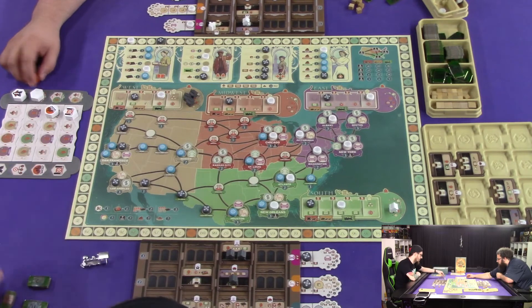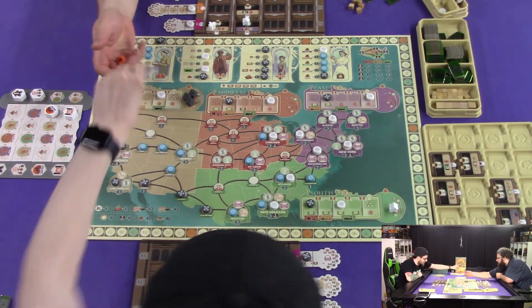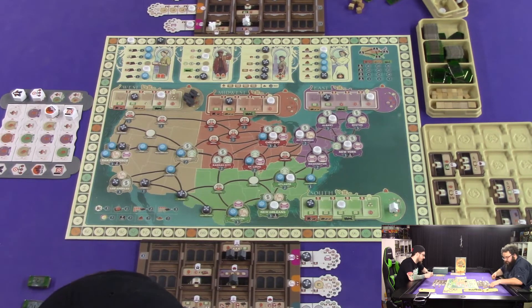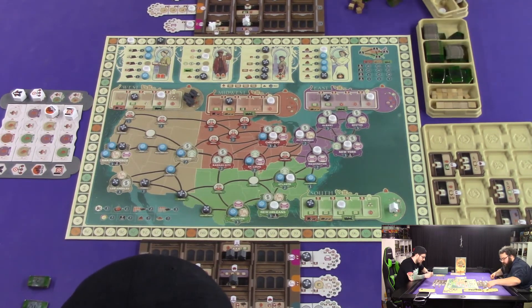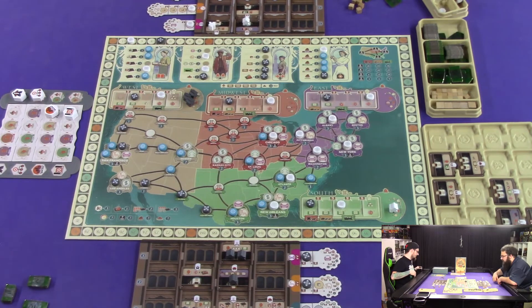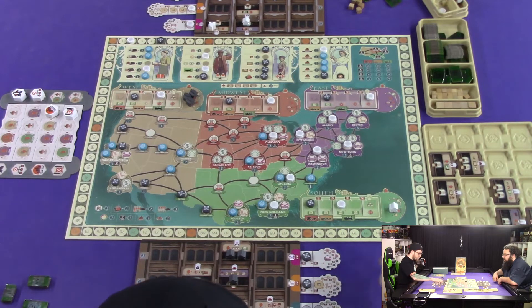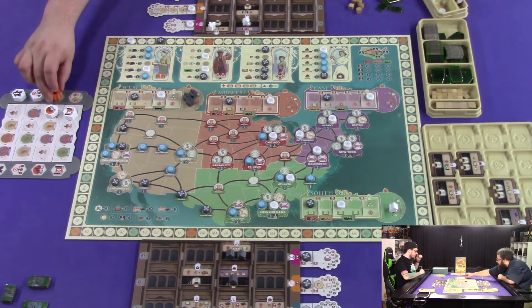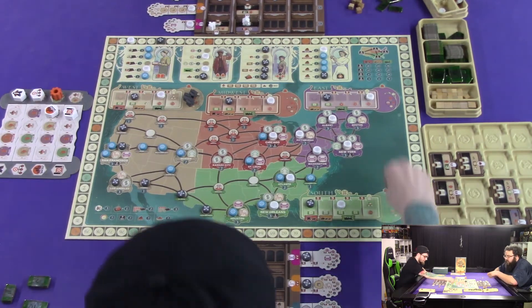I'm actually going to send this guy on a mission and I get a point for every two people standing up. So you get a point for every two people standing up right now — five points! And I'm sending him on a mission so we'll send him there. I assume you're done then. You'll flip the Midwest back.